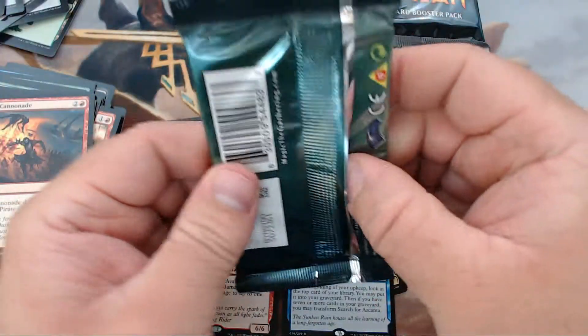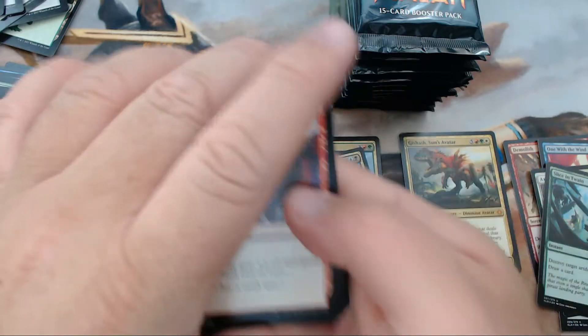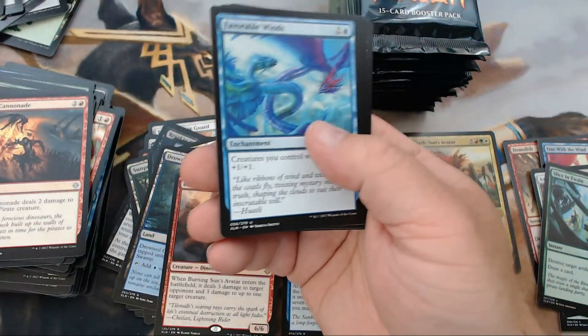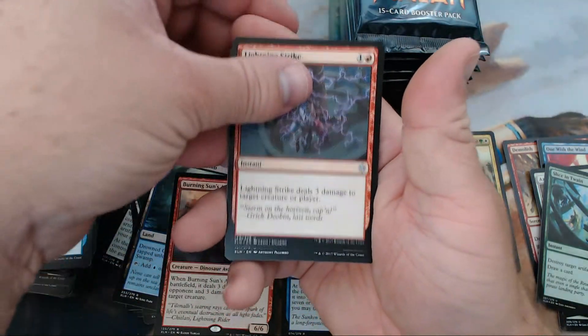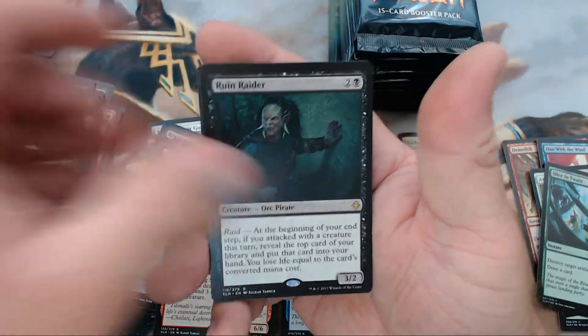This pack puts us two-thirds of the way through the box. We've got one mythic — we did get a foil mythic, not a great one — but so far we are behind the curve. We gotta pull out of this death spiral. We got Favorable Winds, Lightning Strike, Seeker's Squire, and our rare is Ruin Raider.